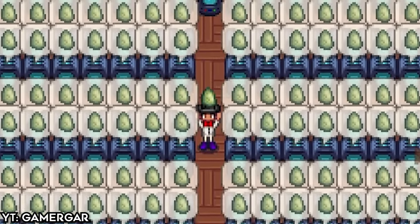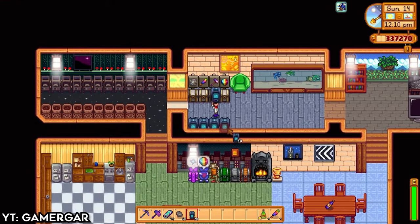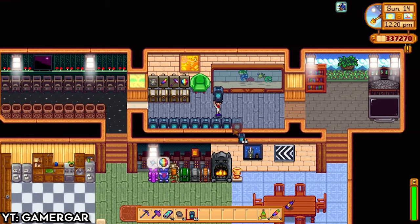Gems are some of the most valuable individual items in Stardew Valley. This holds especially true for diamonds, which cost 750G at base.